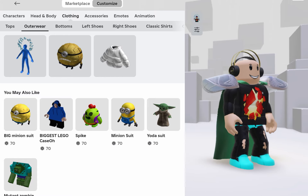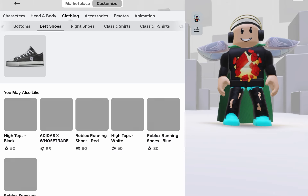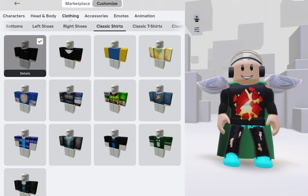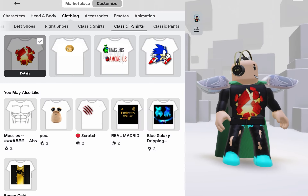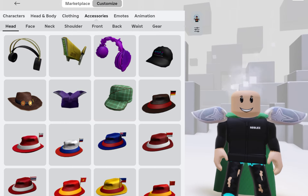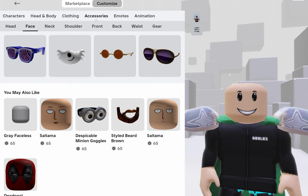Your accessories — anything you have on you, you should probably remove it. If you want, you can keep your clothes, but accessories won't show. Make sure to check out accessories to see if you have any on.